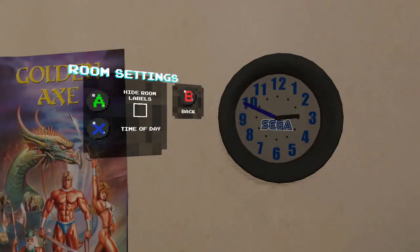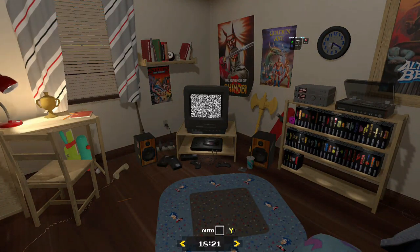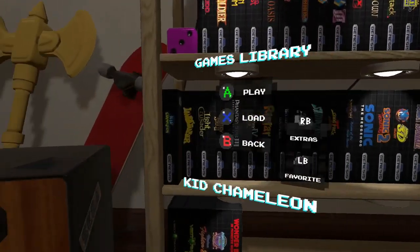The room settings let you hide the labels on the menus to make the room look more realistic, or change the time of day to make it look night or day, giving the room a bit more atmosphere. And here is the full games library that we're about to look at.